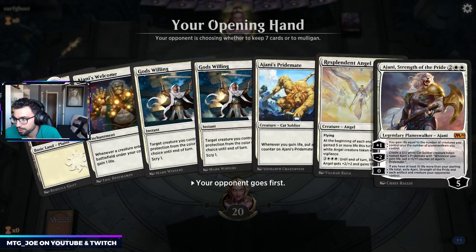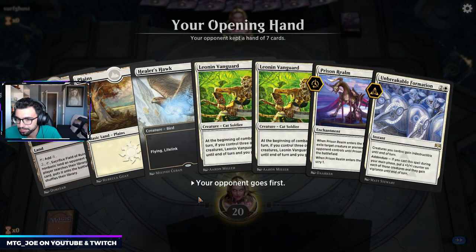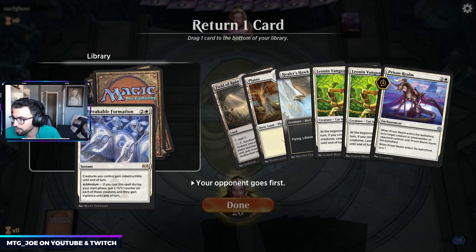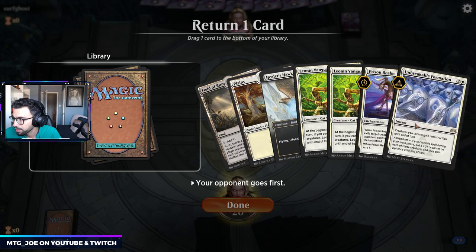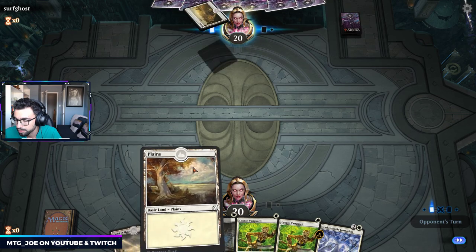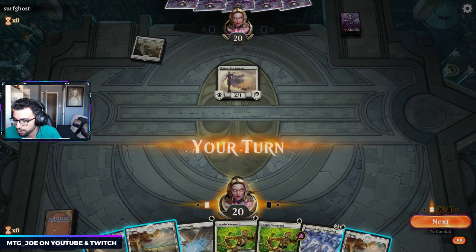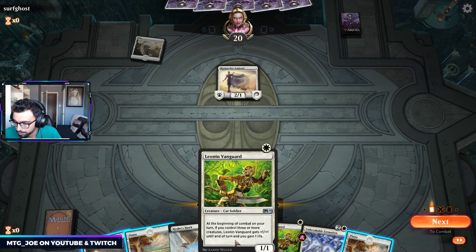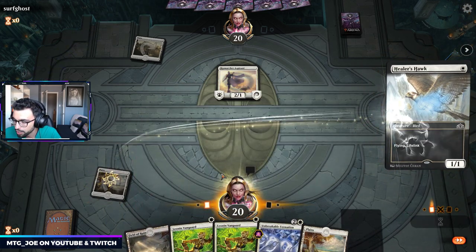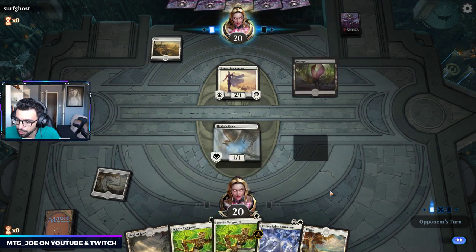This hand's a little awkward — we don't really have much to get it going. If we had another land I'd probably keep, but this hand's much better. I think we put the Prison Realm back. Okay, so this is Vampires — they have First Strike, just 2 power. So I'm going to go Hawk first — Hawk can fly over and start gaining us some life. We can double Vanguard next turn. No blocks here.